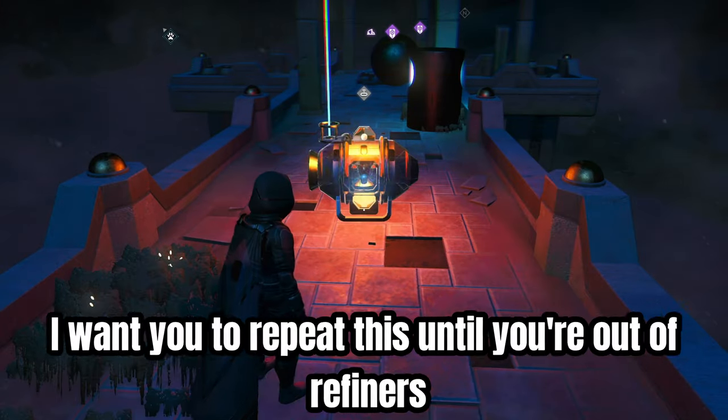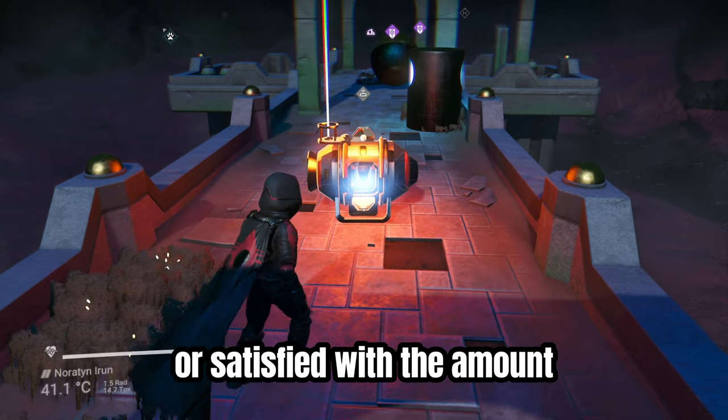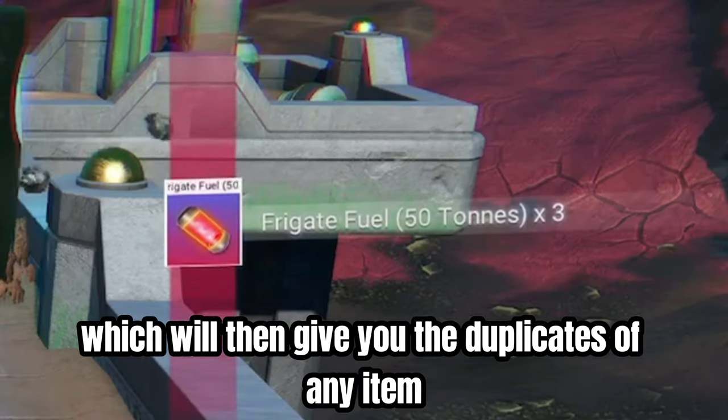Repeat this until you're out of refiners or satisfied with the amount. Now for the easiest part — delete them all, which will then give you the duplicates of any item you had placed in the first refiner.